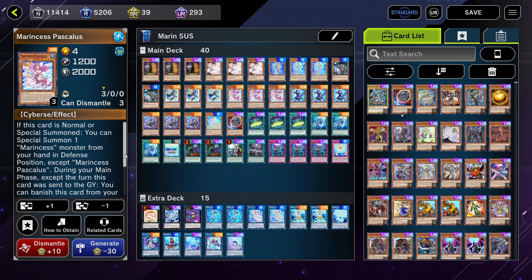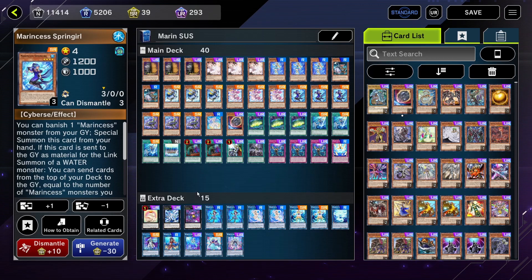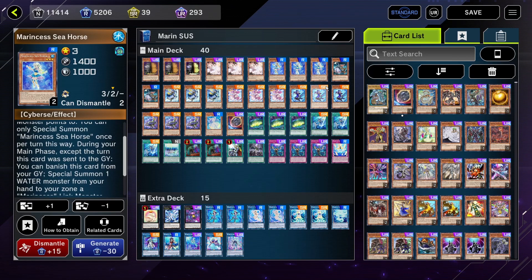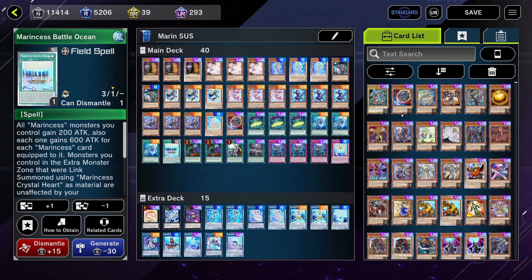You can use Pastelós for a double normal summon, and after you do, you can send Seahorse or Spring Roll to the graveyard to add back to your hand with Blue Slug, so you can use their effect to special summon from hand. After Blue Slug, you want to special summon Sea Angel to get the field spell to your hand, which is essential for your combos.